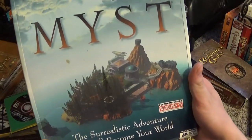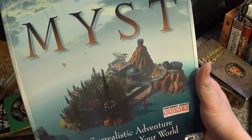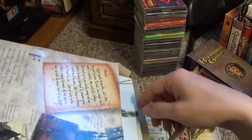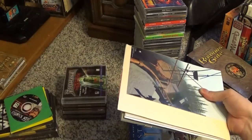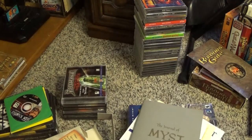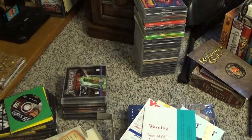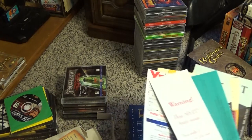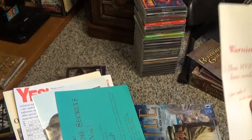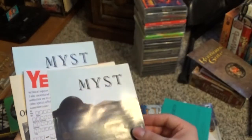I was able to get this complete in the box at the same thrift store I get most of my stuff. It's a little dinged up but I couldn't resist — it's got everything in it. Myst is a landmark game — whether you love it or hate it, which I happen to love it, Myst certainly changed computer gaming with its arrival. It has the disc, the journal which is just blank pages, and all the old inserts too. Back in the day, if you bought a game you weren't just getting the disc, you were getting a whole presentation.